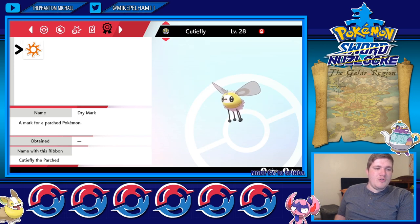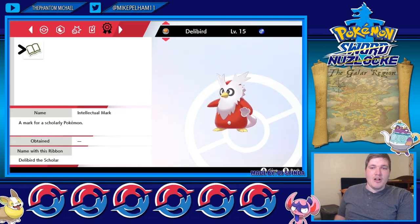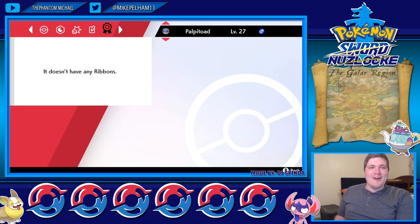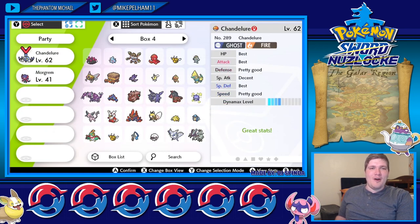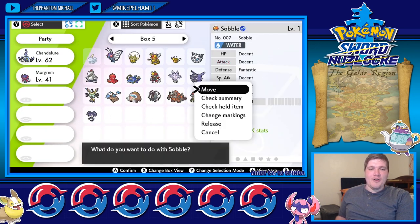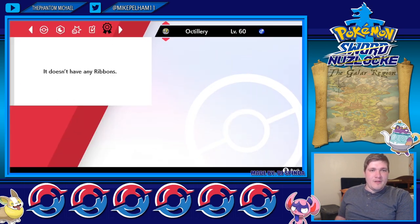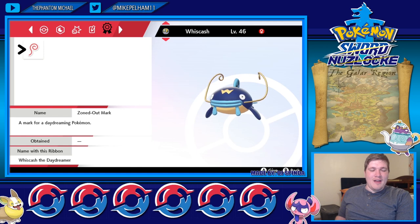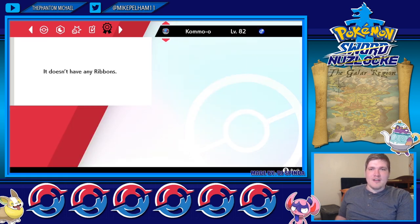There's the dry mark — Cutiefly the Parched. I love the titles! There's another one right there, Delibird the Scholar — so cool. There's also a zoned-out mark, a mark for a daydreaming Pokémon — Whiscash the Daydreamer. This is so freaking cool! This is why these games are some of the best Pokémon games ever.